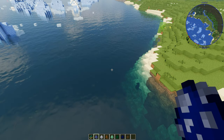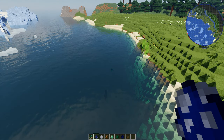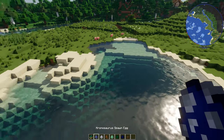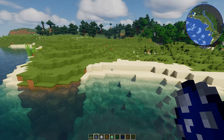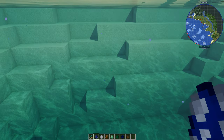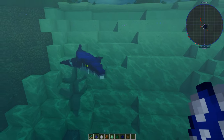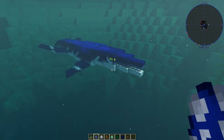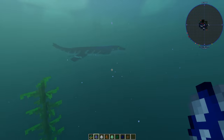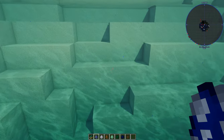Panthalassa is the massive ocean from 250 million years ago, when all the continents were together and there was one massive ocean. So we're going to show you these creatures — we'll start with the Kronosaurus. We saw that in the dimension. I still can't find out how to lure them back. This is the Kronosaurus — 62 health — and of course you've got the sound as well, which is really, like, spooky to say the least.